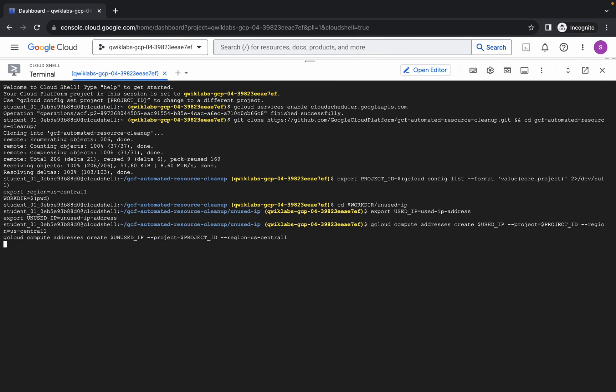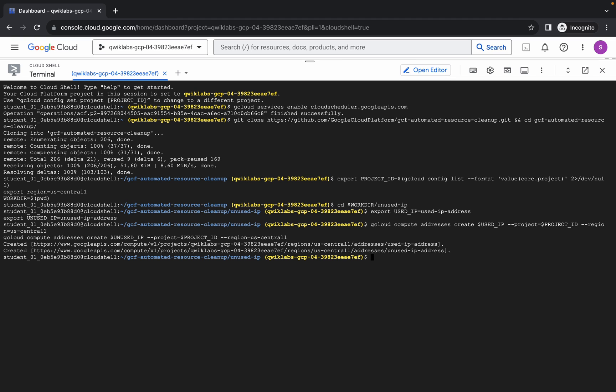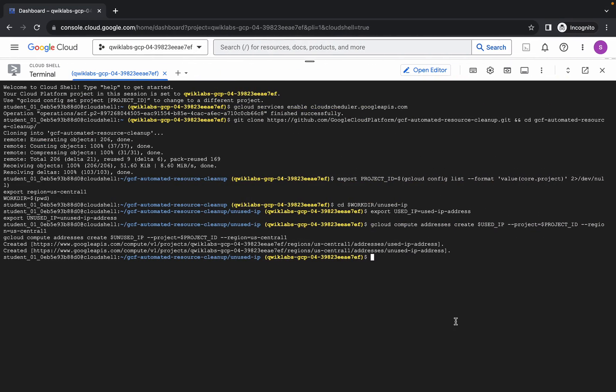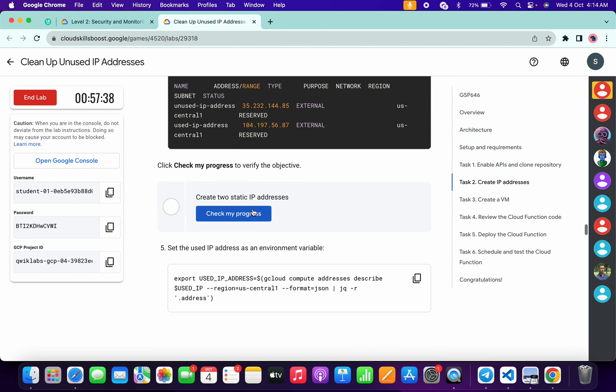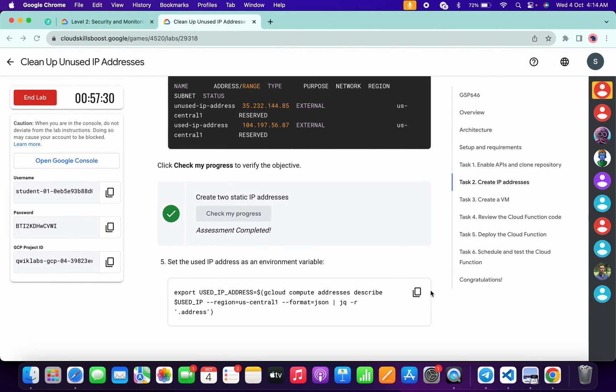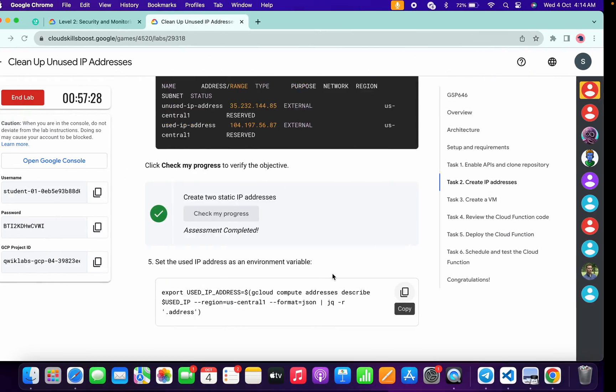Just wait and it's done. Now scroll down and copy the fourth command of task number two, come back, paste and hit enter. Wait for a couple of seconds and it's done. If you scroll down and click 'Check my progress', you will get a score without any issue. Meanwhile, copy the fifth command of task number two, paste it over here, run it, and it's done.